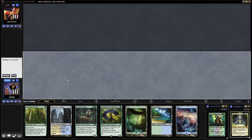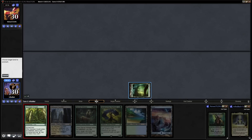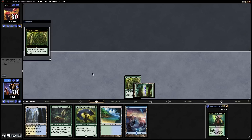Abundant Growth can go onto a Forest, so we'll keep that. We have Herald of the Pantheon, then we can go into Tuvasa, and hopefully at some point we'll actually get into Lands. Abundant Growth will allow the Forest to tap for a mana of any colour, and when it enters the battlefield we draw a card.